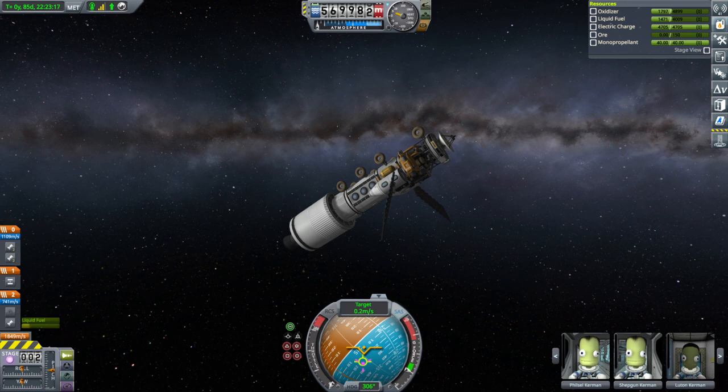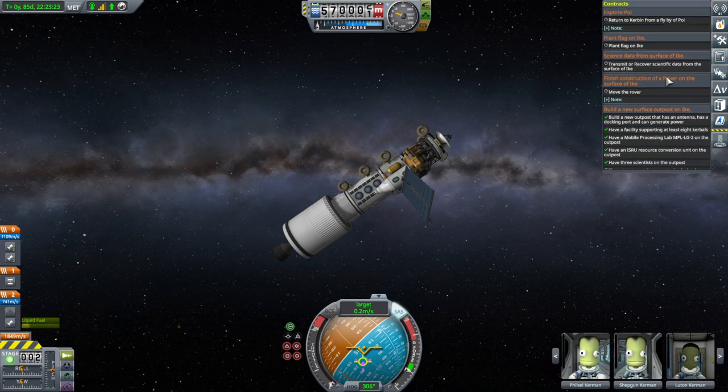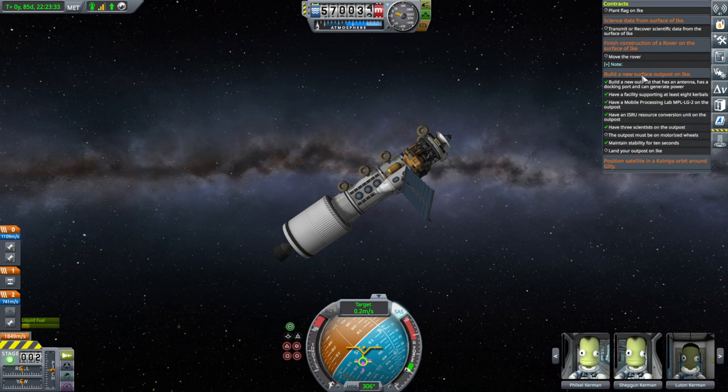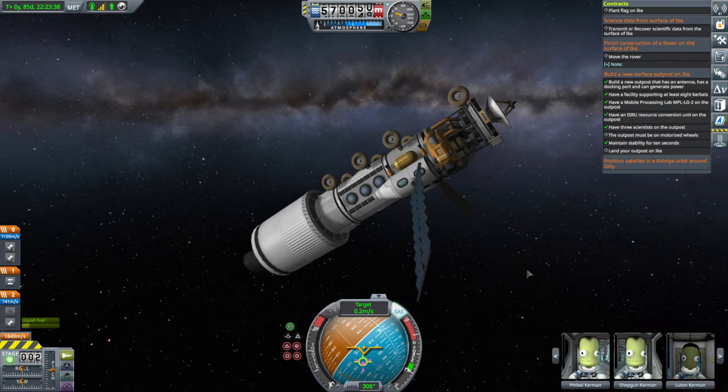Hello everyone and welcome back to my stock career in Kerbal Space Program 1.11. In this video we continue our Ike mission and try to complete: planting a flag on Ike, science from the surface of Ike, finishing the construction of a rover on the surface of Ike, and building a new surface outpost on Ike. So four things, and the last one I have a sinking feeling about.